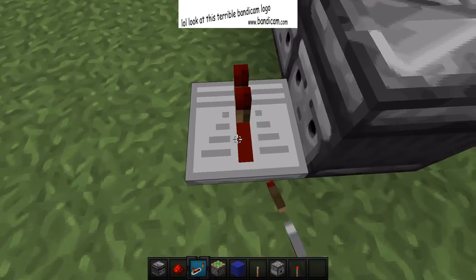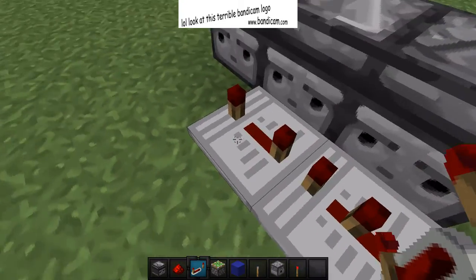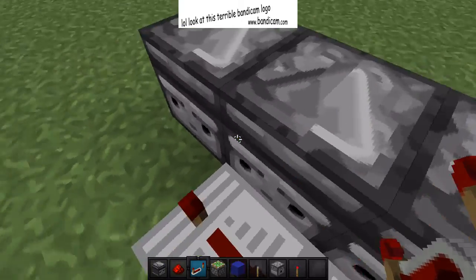Now, you need a repeater with two ticks, a repeater with four ticks — normally how you'd make a double piston extender.